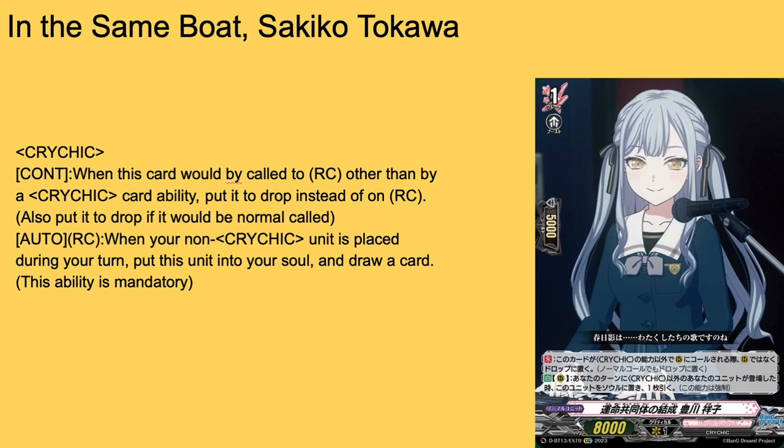Then in the same boat, Sake Old Takawa — grade one, boost, 5k shield, 8k base. Cry Chick continuous: when this card is called to rear guard other than by a Cry Chick card ability, put it to the drop zone instead of rear guard. Also put it to drop if it would be normal called basically. Auto rear guard: when a non-Cry Chick unit is placed during this turn, put this unit to soul and draw a card. It's a mandatory ability — so make sure you're running a full Cry Chick deck to abuse this. Maybe call her by effects too. Three-of or four-of.